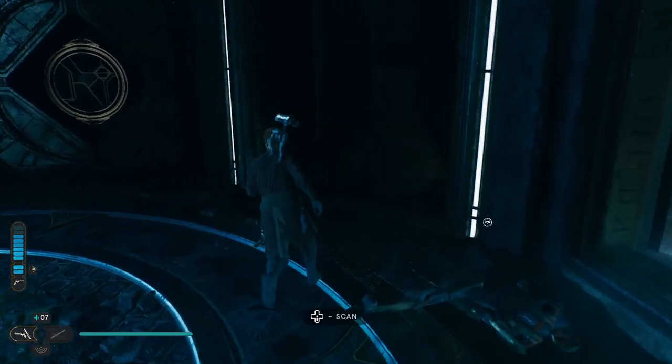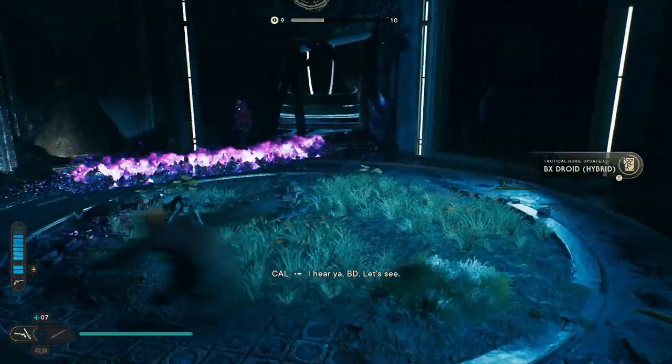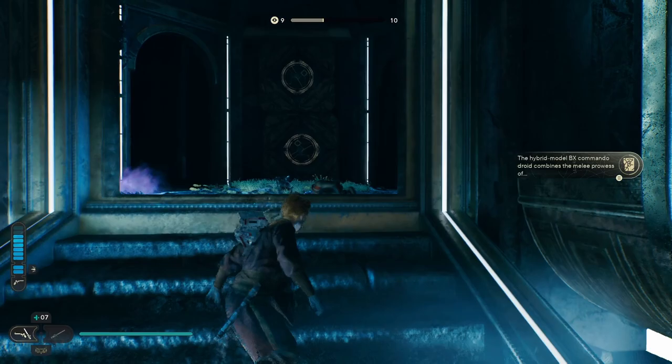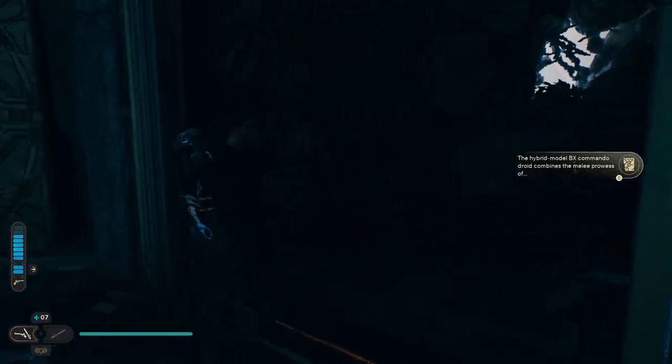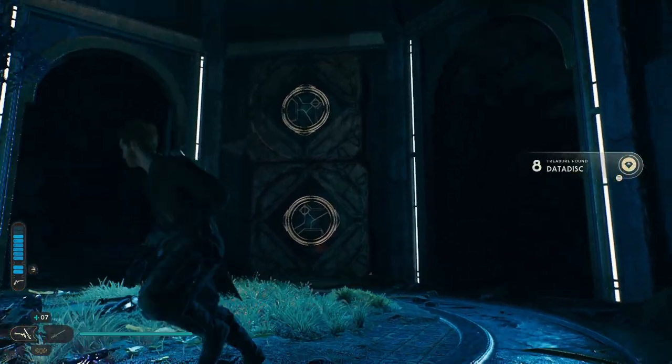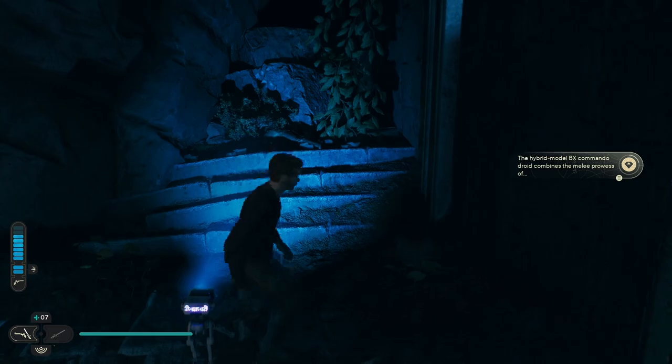Other than that, we're just going to go here. You're going to head over here. If you're coming in, you're going to see these weird circles. To the right of them, there's a data disk. And then look at them again — to the left of them, right over here, is something for BD to scan.